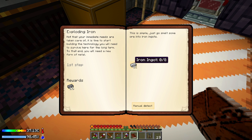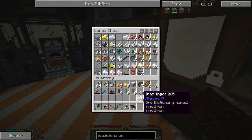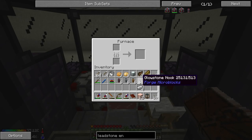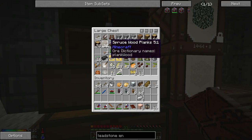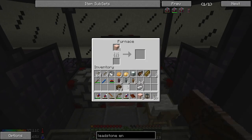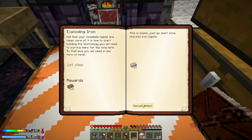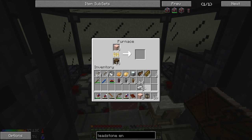The 'Under Pressure' quest says now that your immediate needs are taken care of, it's time to build the technology you'll need for the long term - you'll need a new form of metal. We need eight iron ingots - we already have four so let's turn the rest into dust form. We'll put some planks in for fuel. We just need to turn in the eight iron, and that'll give us some compressed iron ingots. Just need to wait for this iron to smelt.